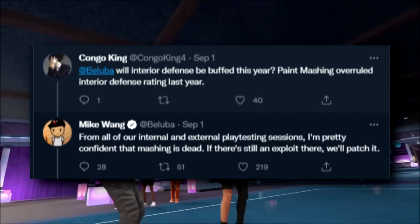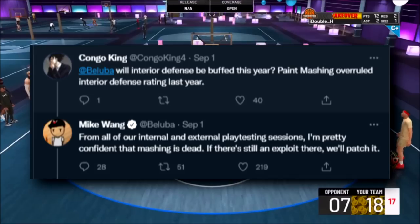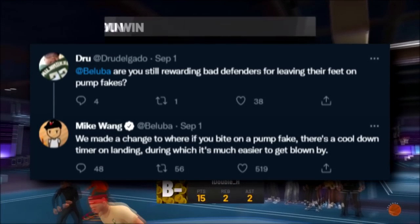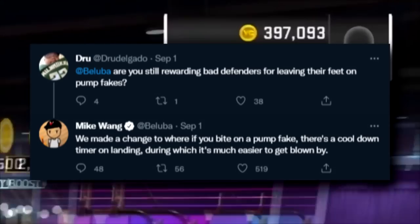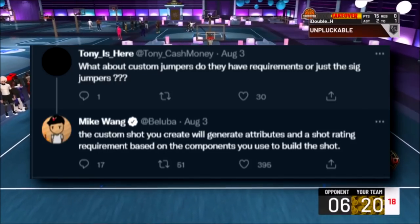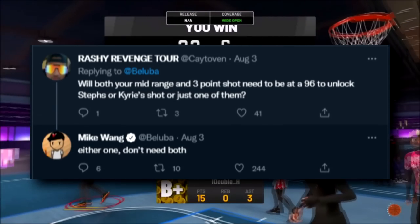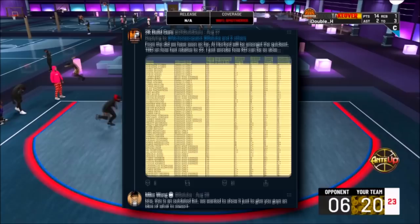Dunks like back scratchers and windmills won't be getting blocked like they usually are. Michael Jordan, Devin Booker, Zach LaVine, and Magic Johnson have very good layup packages, and Michael Jordan is going to be a very overpowered layup package this year. Hop steps and euro steps from 2K20 and 2K19 are going to be more useful in NBA 2K23. Mashing in the paint and abusing interior defense is going to be fixed and buffed. There's going to be a new cooldown when biting on a pump fake — it's going to be harder to keep jumping and contesting after you jump once. For those custom shots where you need a certain rating, you only need one of the stats — so if you have a 90 mid-range and a 25 three-pointer, you can still get the Stephen Curry jump shot, for example.